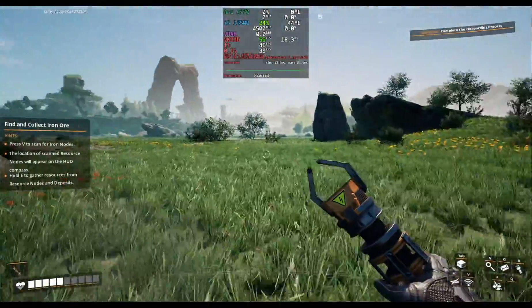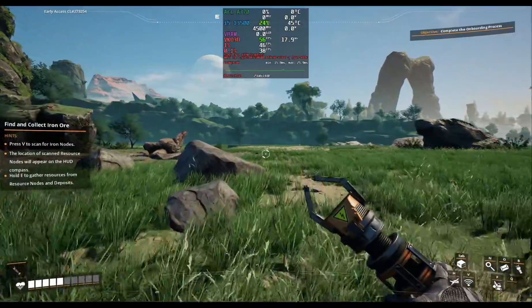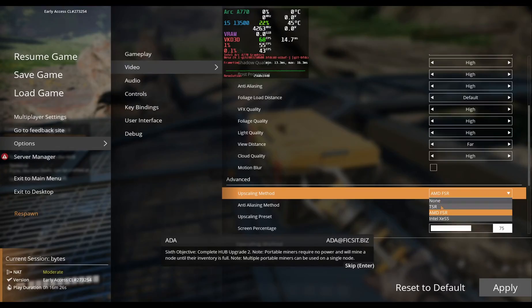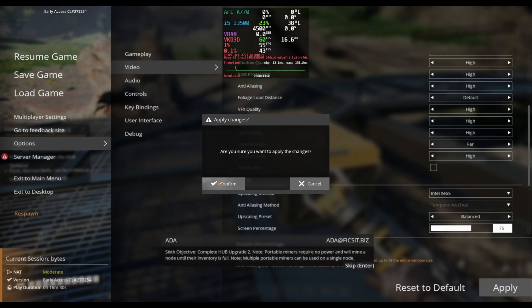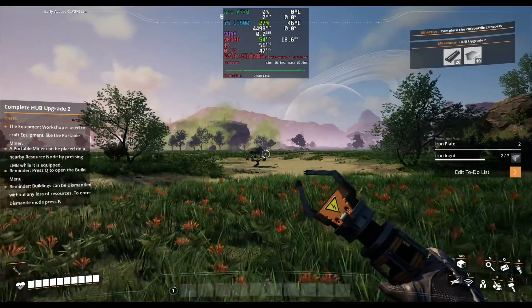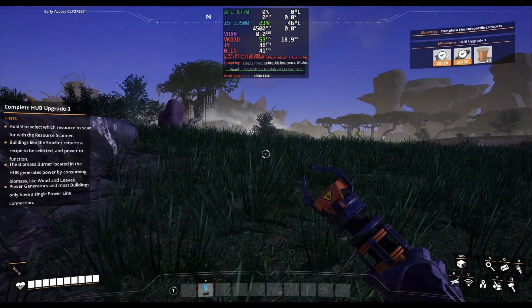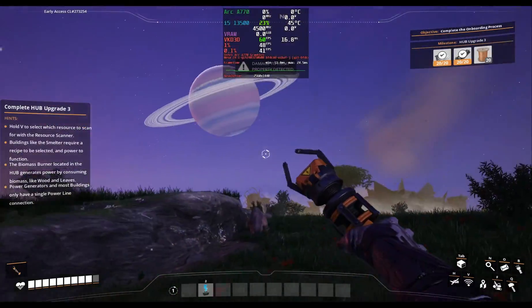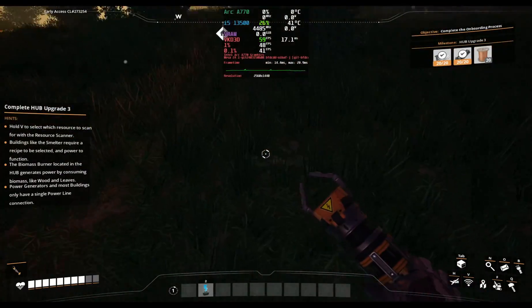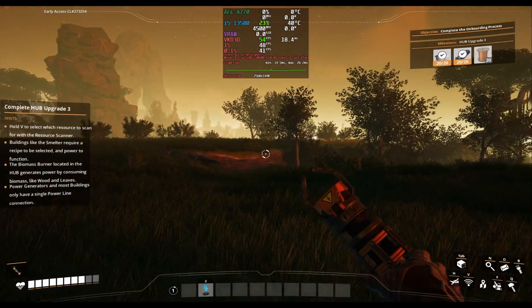A few minutes with these settings applied, and out in a grassy field, I'm getting 56 frames per second, a 1% low of 46 frames per second, and a 0.1% continuing to improve to a solid 38. Back to scouring the terrain, the frame rate ranges from 56 to 60 frames per second. 1% lows are at 48, and the 0.1% at 41 FPS with XeSS.